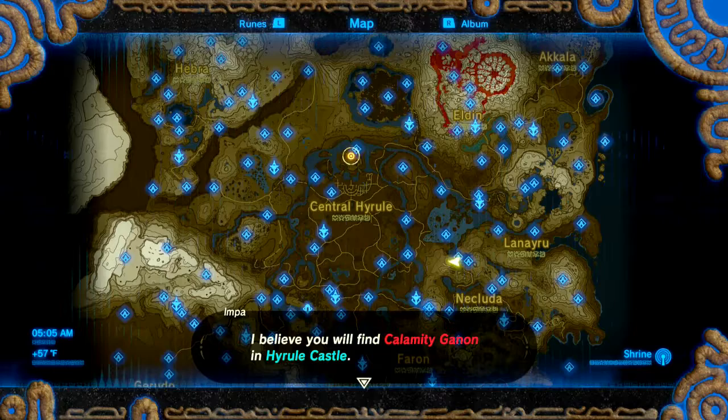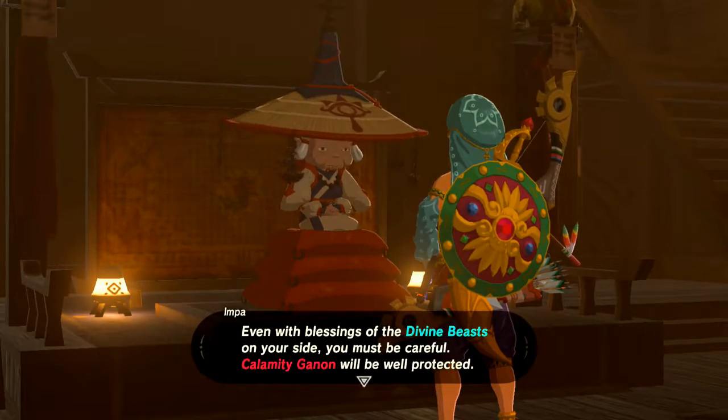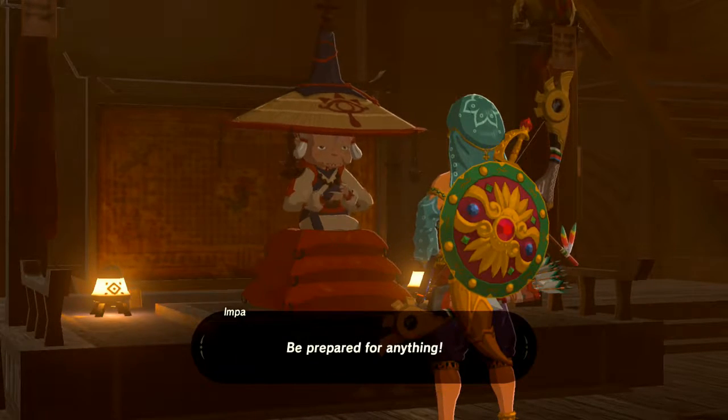I believe you will find Calamity Ganon in Hyrule Castle. Even with the blessings of the Divine Beasts on your side, you must be careful. Calamity Ganon will be well protected. Be prepared for anything.